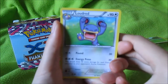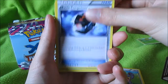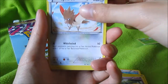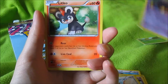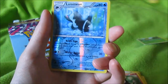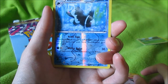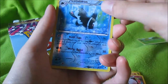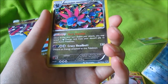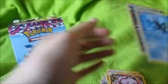Okay, we have a loud red Battle Compressor, Swirlix, Goldeen, Spearow, Pumpkaboo, Blitzle, Swirlix again, Altaria — I think that's how you say it — reverse, and a Hydreigon holo. Awesome!